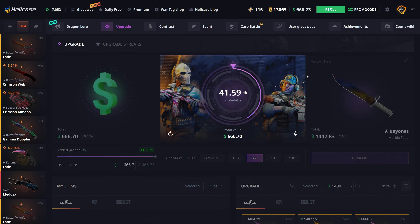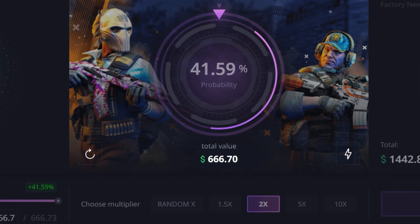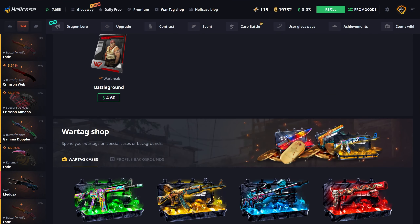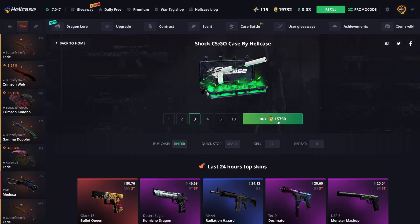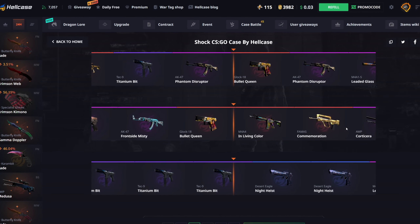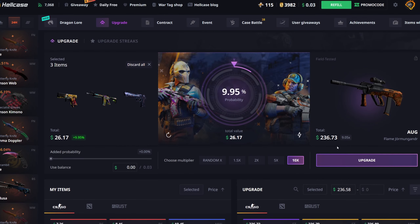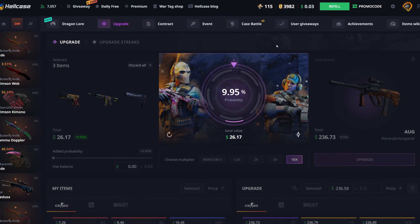I knew I was gonna miss that — I knew it was gonna happen. Let's just get it over with. I'm upgrading the Blue Phosphor that I got from a shard. I got super lucky to get this and now I'm trying to upgrade it to simply break even this video. It's a 38% chance to hit and be able to cash out breaking even, and about 62% chance I leave here with nothing. Let's just do it — three, two, one.